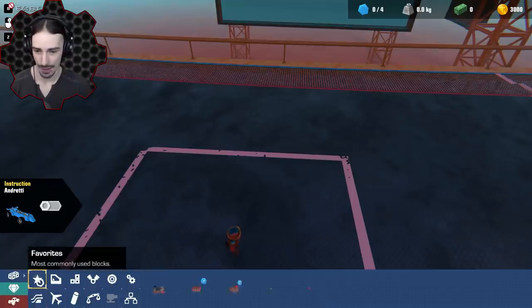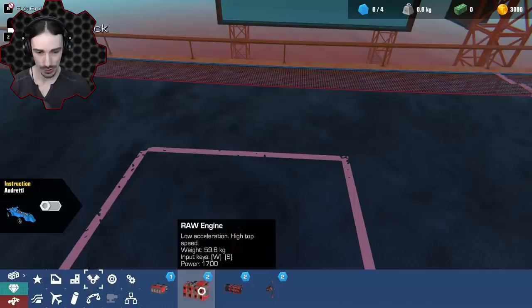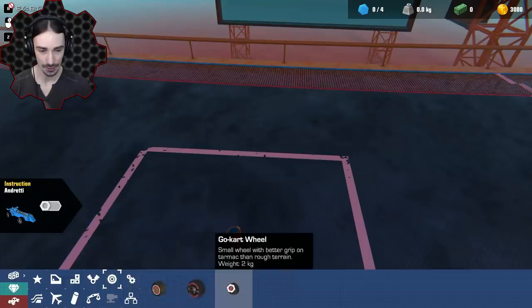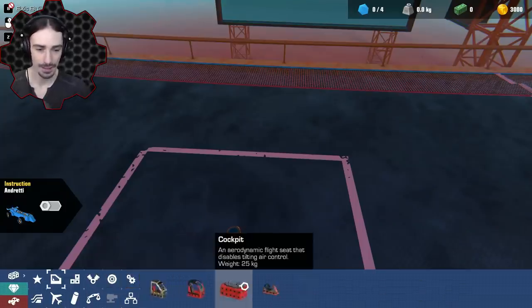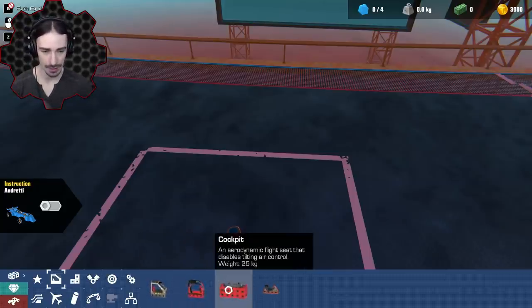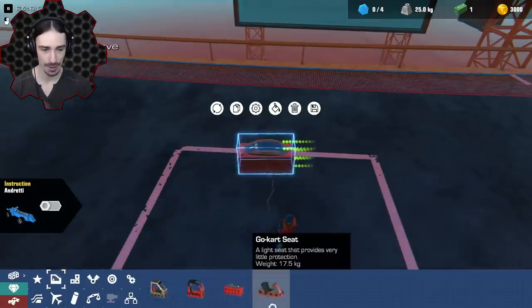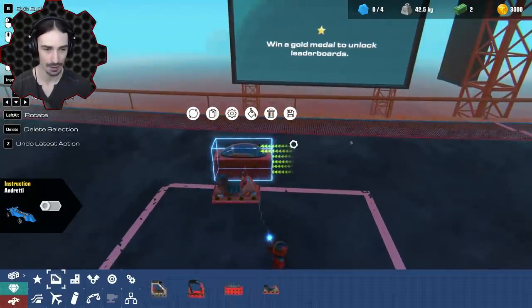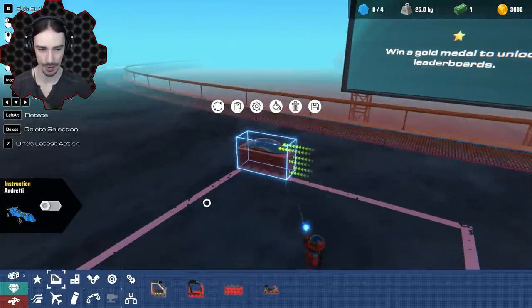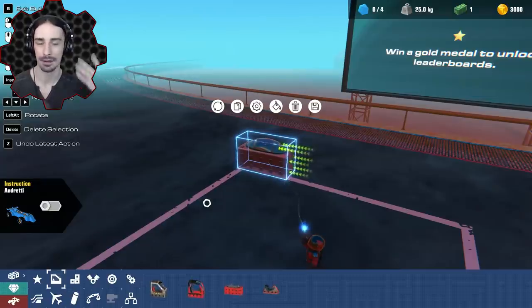For engines we're probably just going to use the raw engine to maintain good top speed. I don't think the bulldog engine's acceleration is great compared to a dragon engine. We're definitely going to use racing wheels. For the seat, I'm debating between weight and aerodynamics — the aerodynamic seat makes a significant visual difference and the weight difference isn't that big, so let's go with the aerodynamic seat. It'll look cool too. Let's build our F1 car!